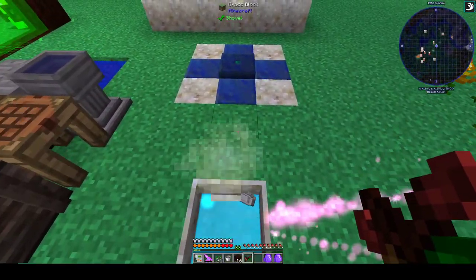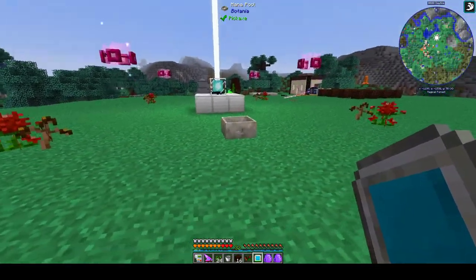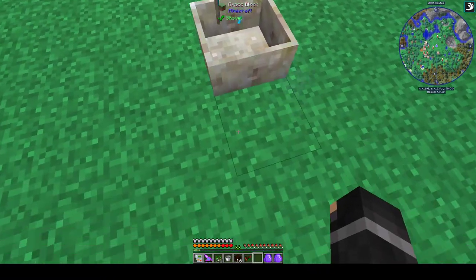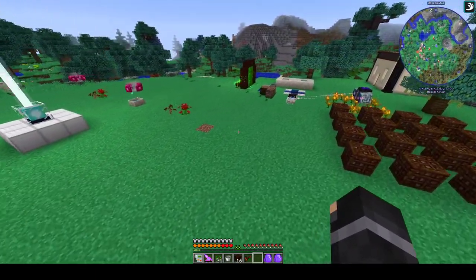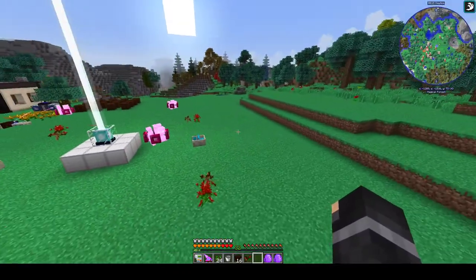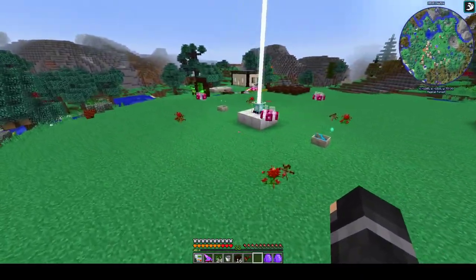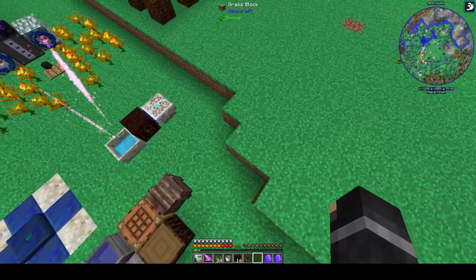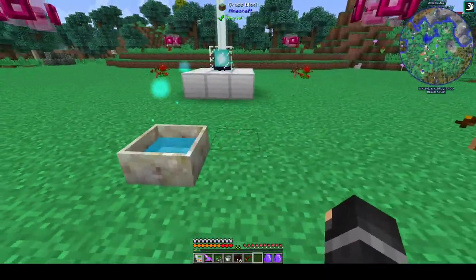We've got mana in the mana pools, and a nice big area around it. It'll tell me if the area is not big enough — there'll be a graphic that shows up around it. Similarly, if I need to put more dirt over here or something.